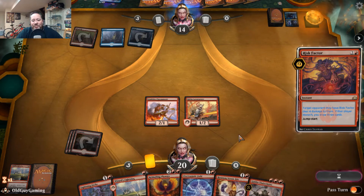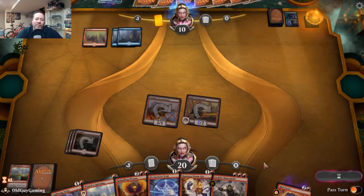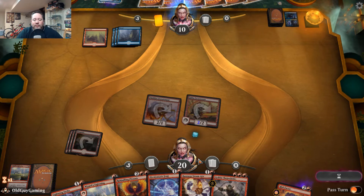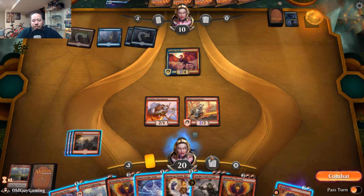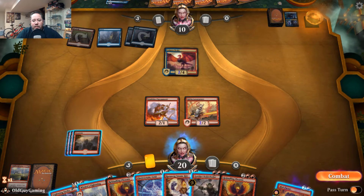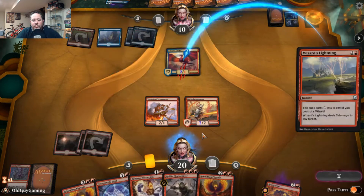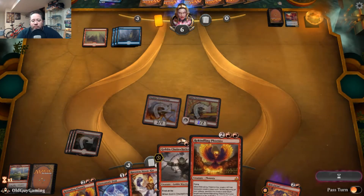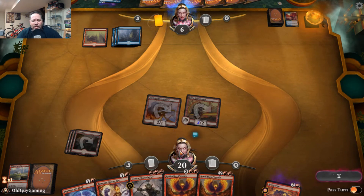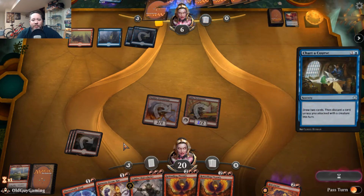He takes the damage and lets me draw. No mana in that draw — really interesting. There's the Drake we were waiting on. Let's answer it — that plus that makes it go away and he's down to six. I love the idea of Phoenixes — surprised I didn't get more mana. Now I'm one mana short. I should have Chain Whirled and then Lightning Struck but I don't have enough mana for both.